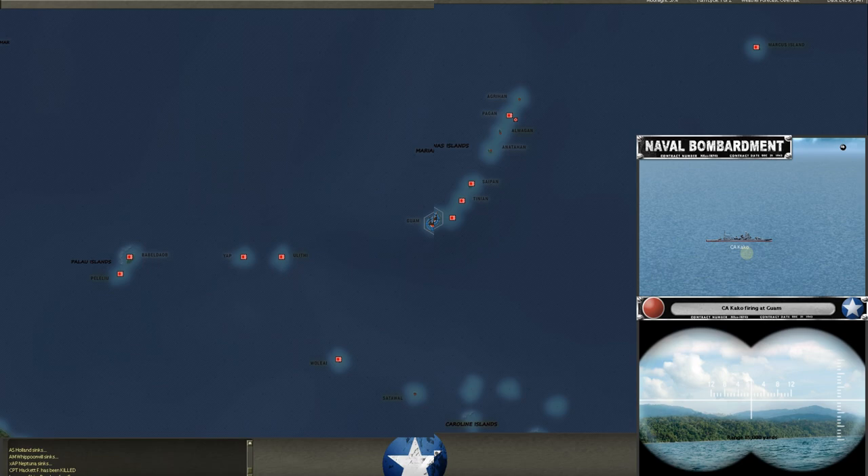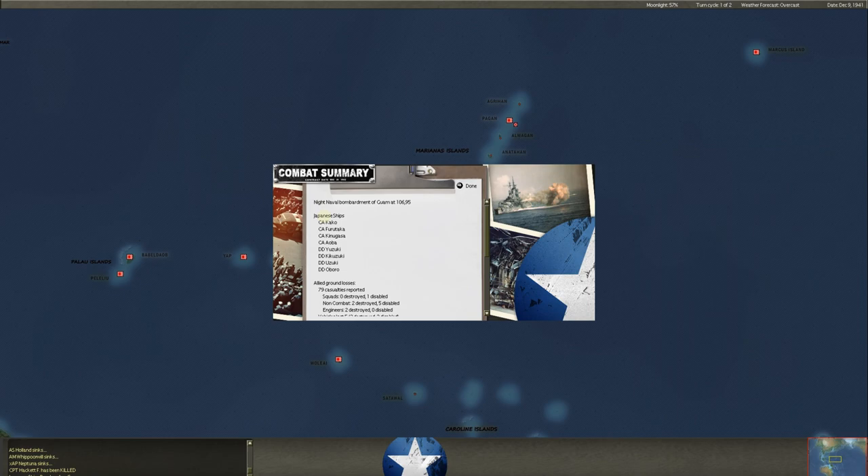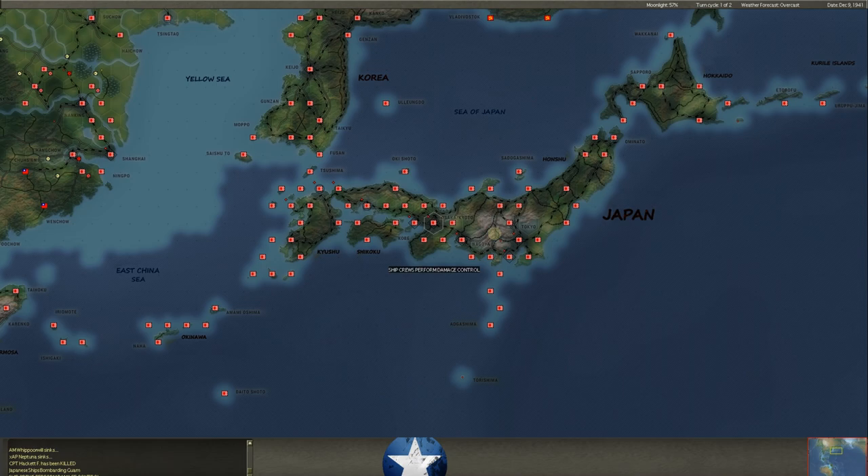Now he's in on Guam. This is a cruiser — he's bringing out the big guns for Guam. Look at that bombardment — boom boom boom! He's got four cruisers and four destroyers out here ready for a full invasion of Guam. 79 casualties reported on our side; he's softening up the base force at Guam.